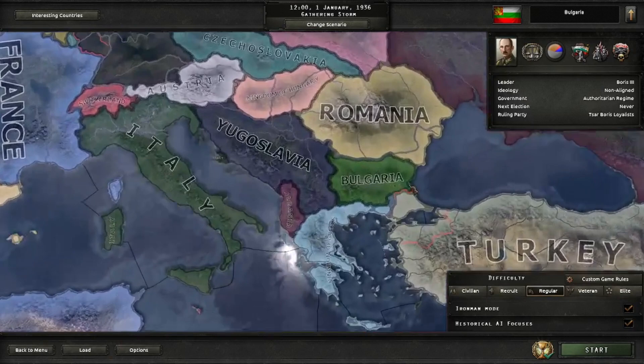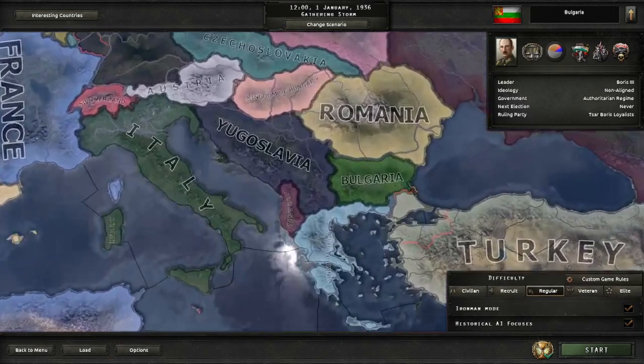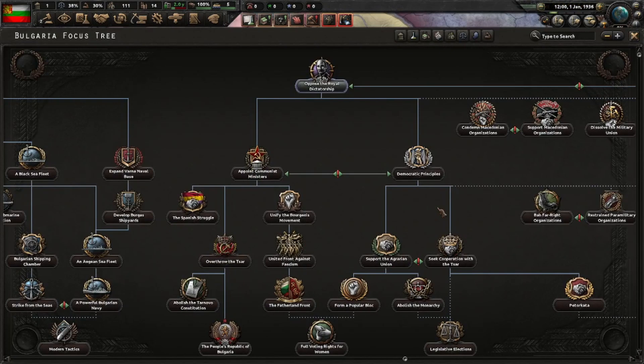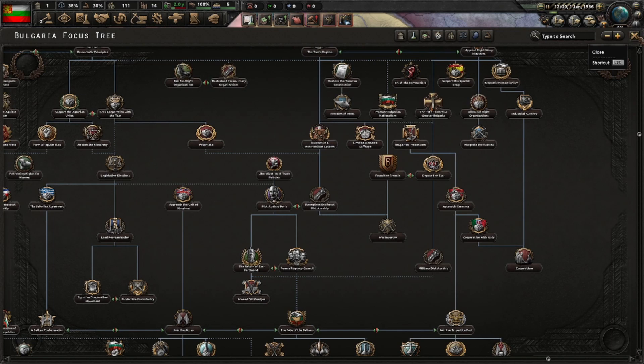Hello everyone, my name is Antazel and today we'll be playing as Bulgaria. I've shown Bulgaria before in my tutorial video, and this time we'll be going for the old Tsar — Mr. Ferdinand — all the way over here: the Return of Tsar Ferdinand the First.